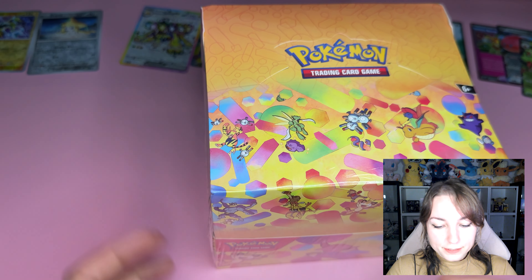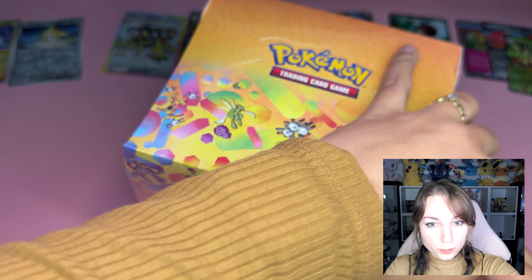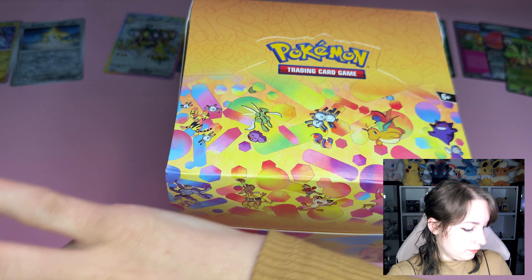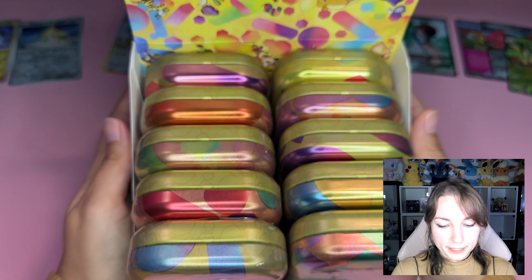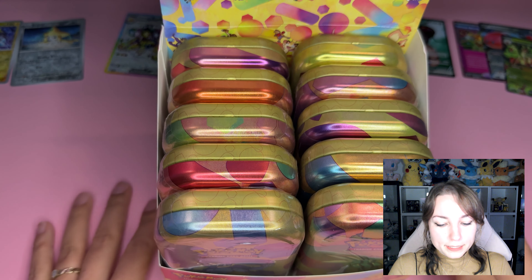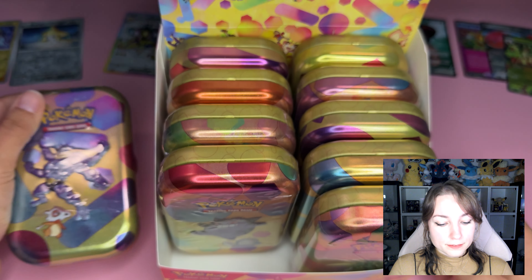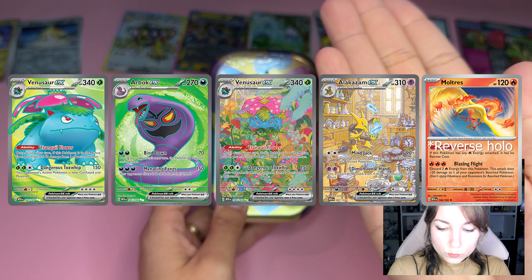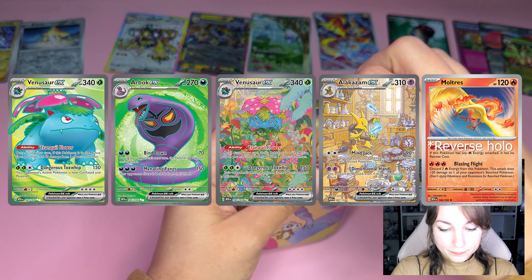Gotta open the 151 tin and display it — it's very important. There we go! An entire display case of mini tins, got them from my wonderful hubby, and we're opening one right now. Machamp — I'm looking for six cards. These six cards I'm looking for, and today we're gonna find out if we're going to find any.